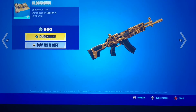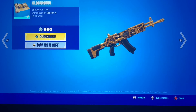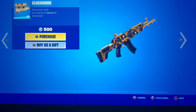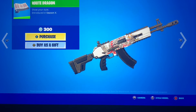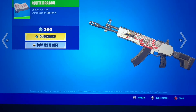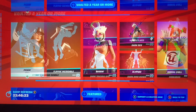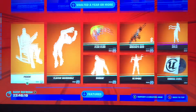We have Clockwork — I feel like I remember this but I'm not sure. It might be great with like a Midas skin or something like that. We have White Dragon — wow, these gun wraps are very surprising to me. They honestly look pretty good. And I think that ends the vaulted shop.